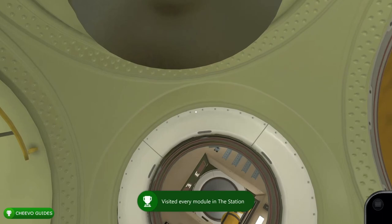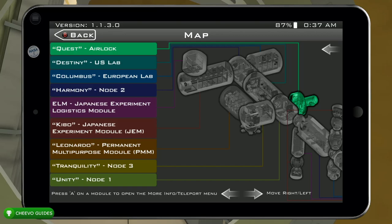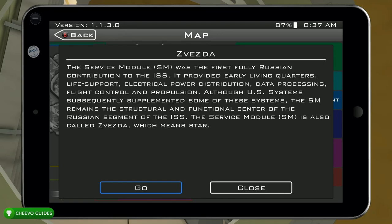We have one more blue book to pick up, but first go to your tablet and click Map. The map will show a yellow indicator on the next area you need to travel to — you can click this area to fast travel there. We're going to fast travel to each area with our next objective and tackle the side objectives one at a time until we complete the game. Fast travel to the Zvezda module.